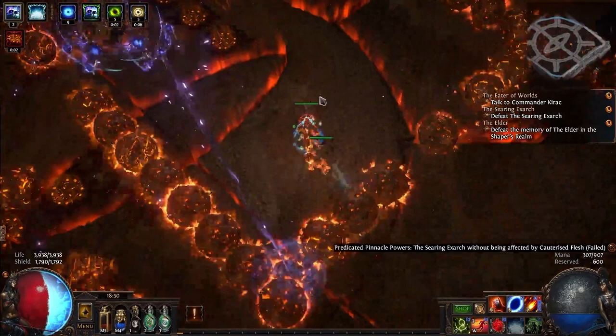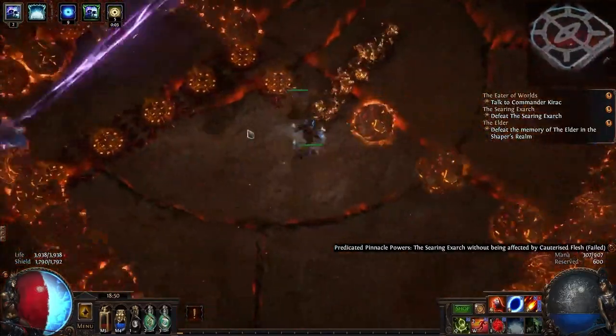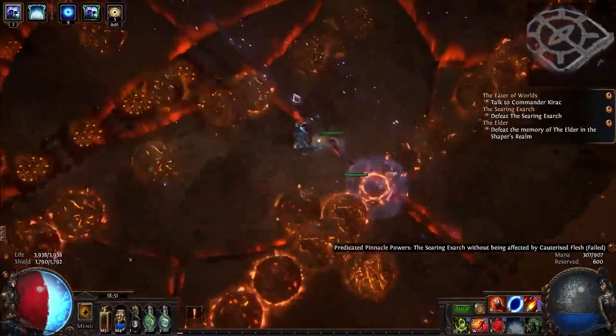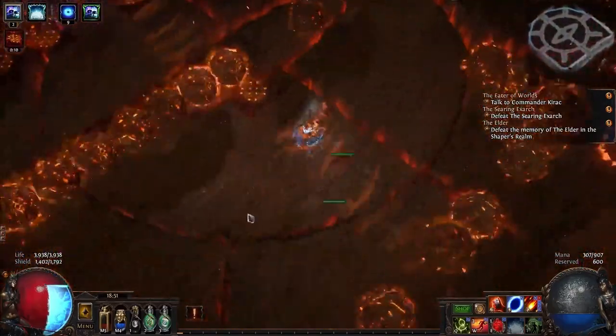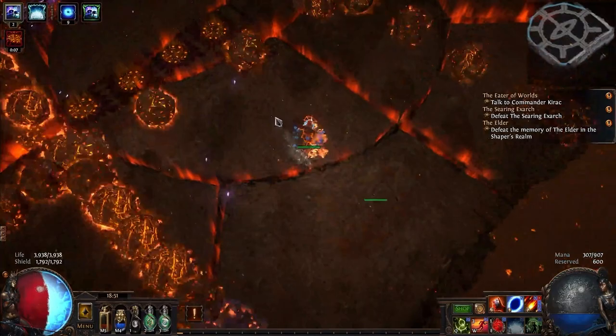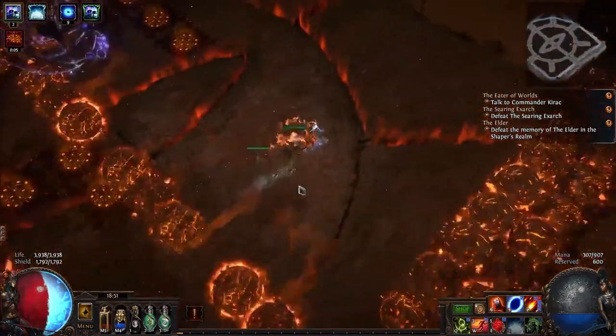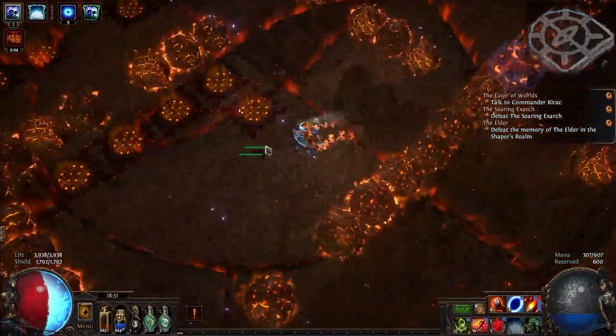Instead, I flame dash directly downwards to avoid two separate lines. While you're doing this, you also have to avoid the lines that he's left on the ground. You can see them in the top left-hand corner — the little circles. If you step on those, they will explode. That's one of the reasons why you want to kill him as quickly as you can, because the longer you take to kill him, the more of those mines he's going to drop down, and the harder the rolling magma phase will be.